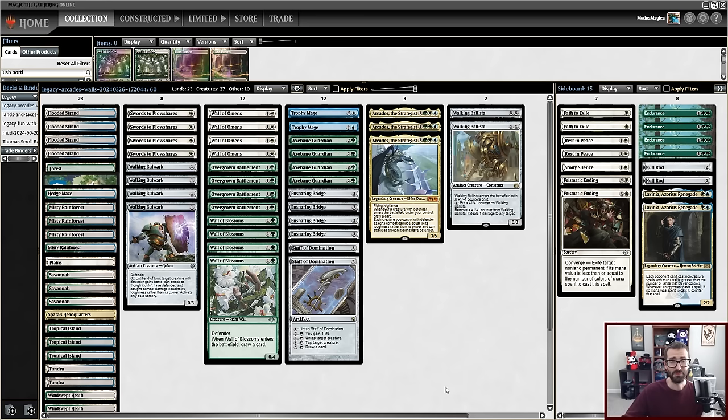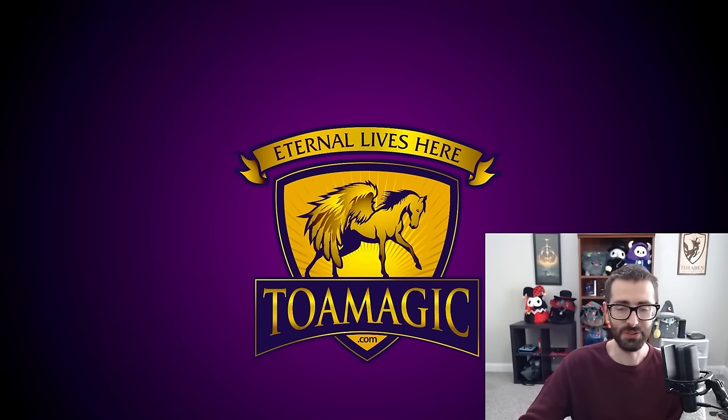With that being said, if we can win a match today, I'm going to consider this league a success. If we only get a game, at least we got a game. So let's see what we can do here. If you decide you need some walls to be a menace to your local metagame, or you need some Outlaws at Thunder Junction cards, check out toamagic.com — that's Tales of Adventures. They support me and other great content creators. If you're looking to get everything in one place — power, dual lands, new cards — TOAMagic has it all. You can use promo code THRABENU to save a little bit on your order. Let's not battle — let's defend.